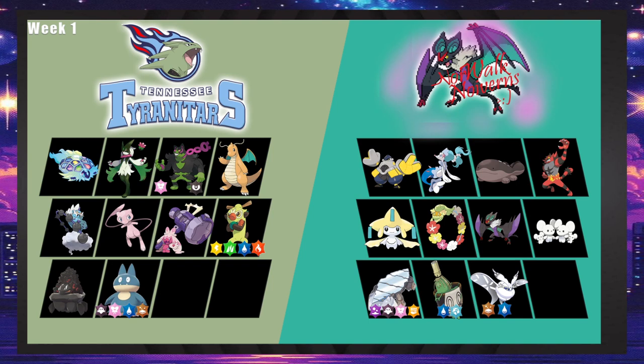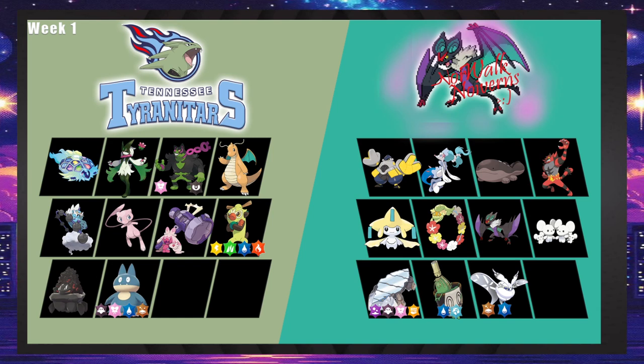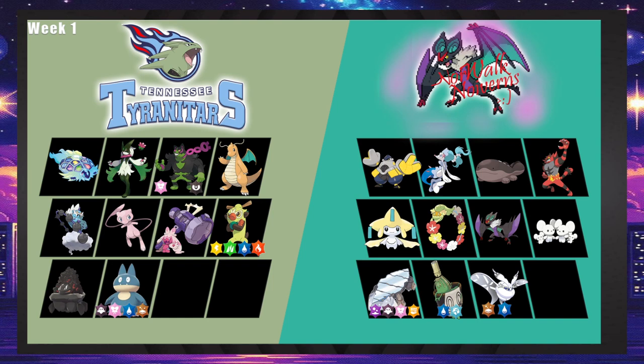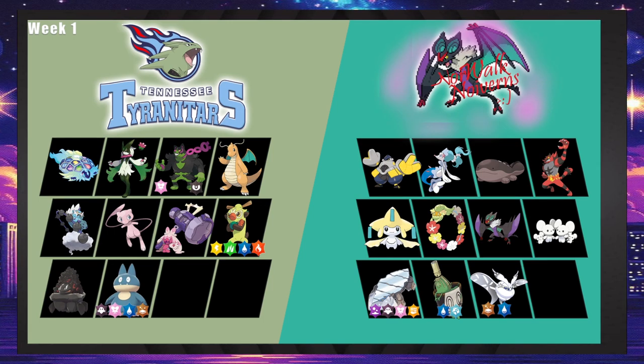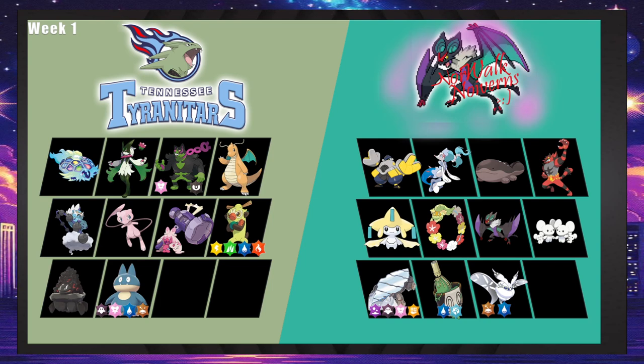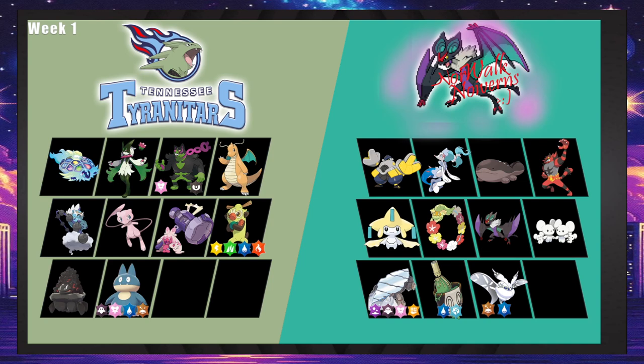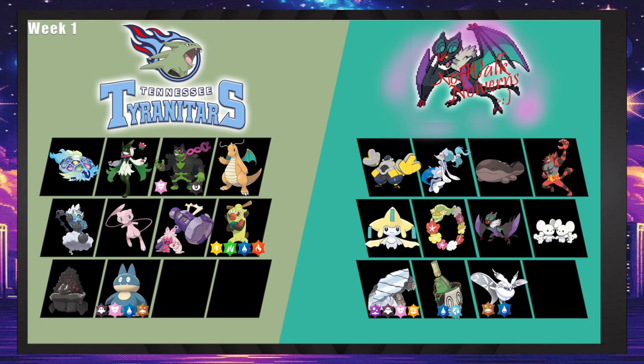That last game was PBO Game of the Week, by the way. Next game: the Tennessee Tyranitars versus the Norwalk Noiverns. The Tyranitars have a pretty decent matchup here. Okidogi can do some stuff: if it terra Dark it can Knock Off and click Gunk Shot for damage all around. Terapagos is really nice here — fire off Star Storms for a big chunk, with Earth Power for Avalug pre-terra and Jirachi.